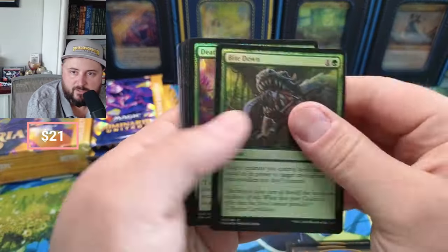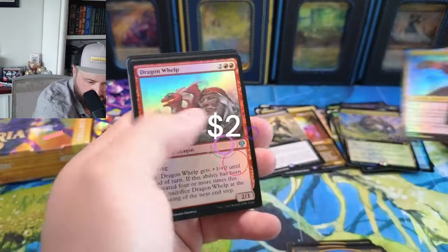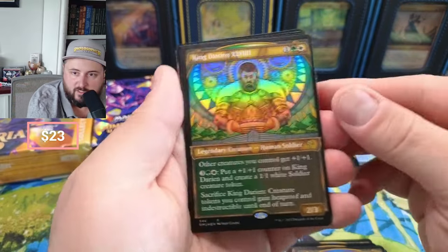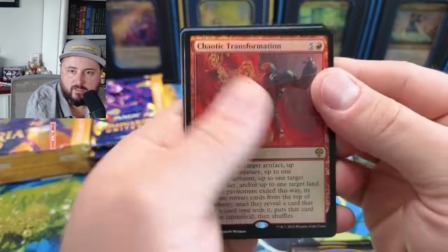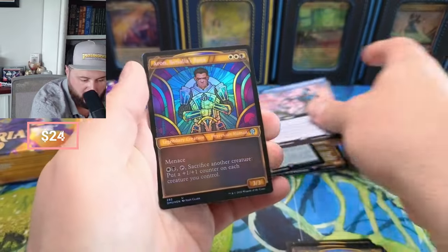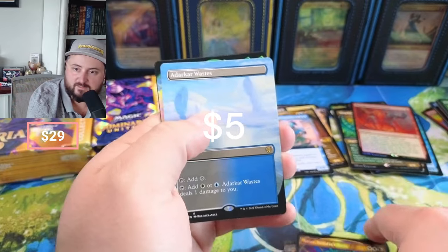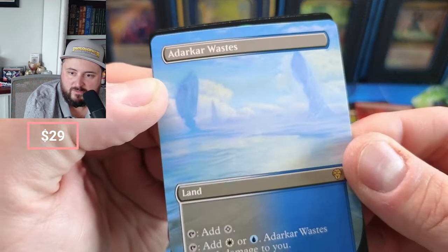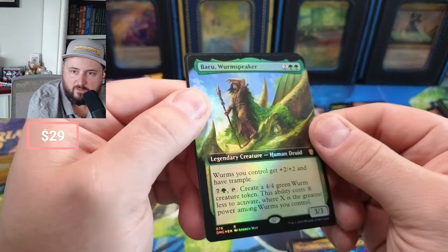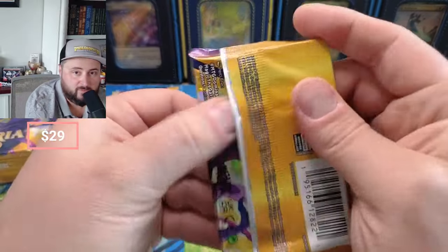What do we got — Bite Down, Death Bloom, Meteorite, Battle Mage — he's a couple bucks in that treatment. We got King Darian, Chaotic Transformation — okay. The Jinn's not worth a lot. We got Jasmine, Adarkar Wastes — I think this is our first land coming in, looks really nice. And a Worm Speaker — look at the nice foiling there. So we're halfway through the first box.